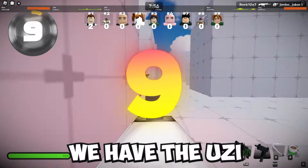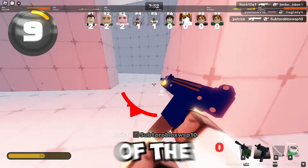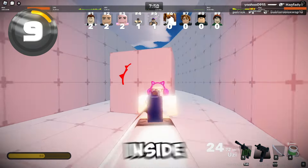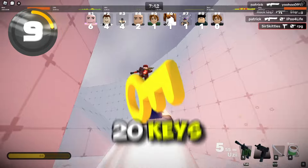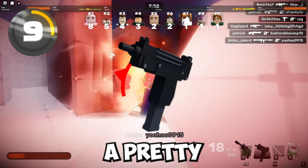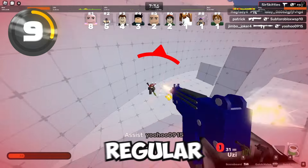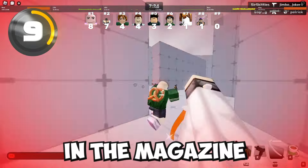For the next gun, we have the Uzi. The Uzi is a pure classic — it's probably one of the first guns that people unlock inside of Roblox Rivals. I think it only costs 20 keys or something like that, so it is incredibly cheap. The Uzi is a pretty standard gun — instead of the regular pistol, this is a fully automatic gun with 24 bullets in the magazine.